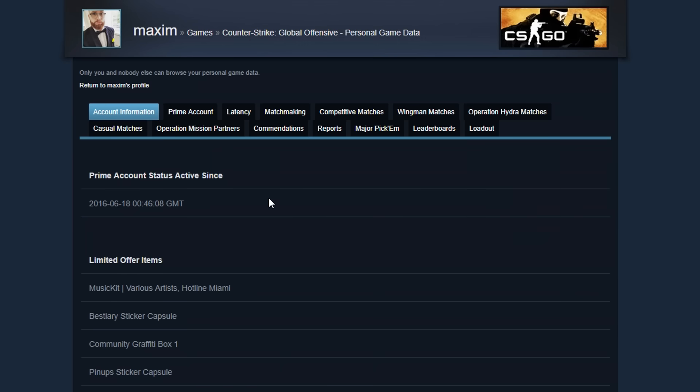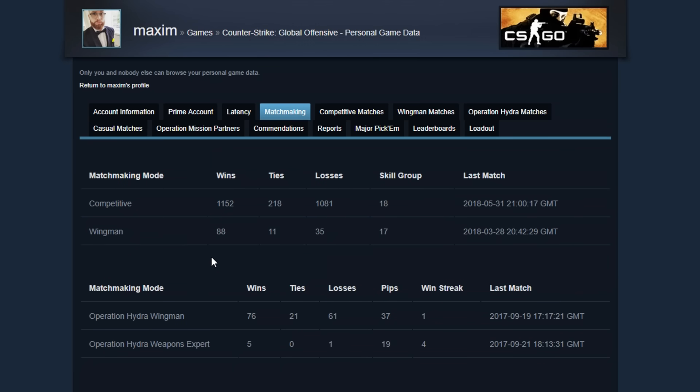Under matchmaking you have some basic stats about wins, ties, losses, etc. But what I really like about this page is the last match info. This tells me how long ago I played matchmaking, so I know roughly when to go back before I lose my rank again. After I play a match and win, I stop playing matchmaking, then go back a month later and repeat the process. I'm such an inspiring person.